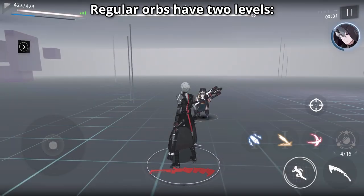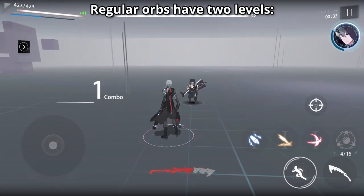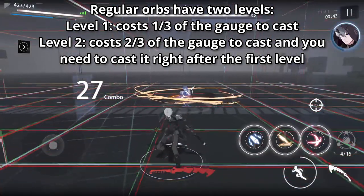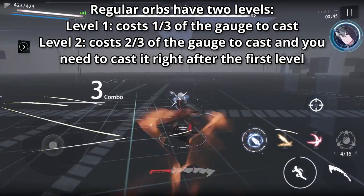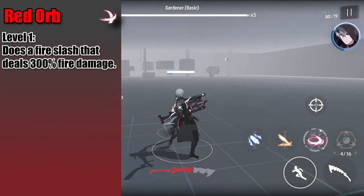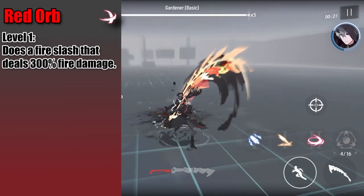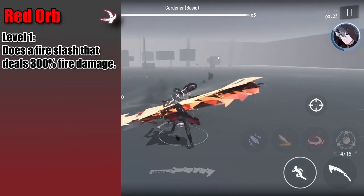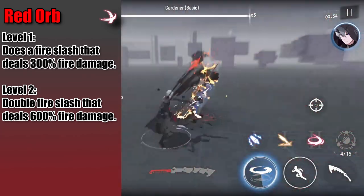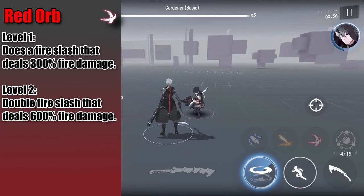His regular orbs have two different levels. The first level consumes a third of his regular gauge, and the second level consumes two-thirds, and you'll need to proc it quickly after using the first level orb. His red orb is his AoE melee burst damage. Level 1 does a quick fire slash dealing fire damage, and his level 2 hits twice as hard, dealing more fire damage in a forward sweep. It's recommended that you commit to the level 2 red for the increased damage.